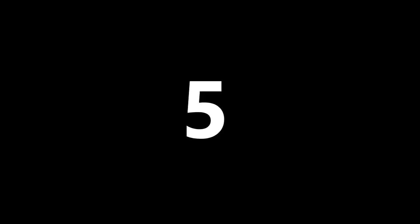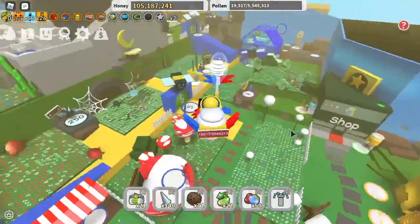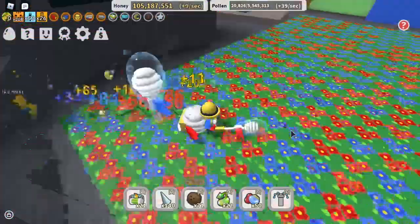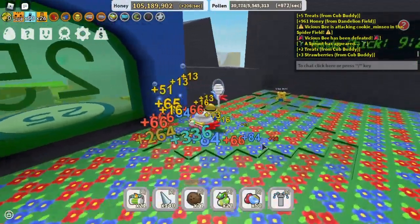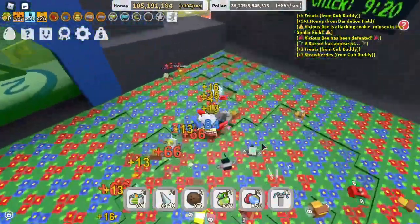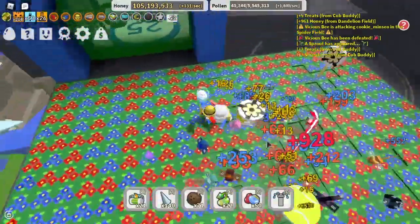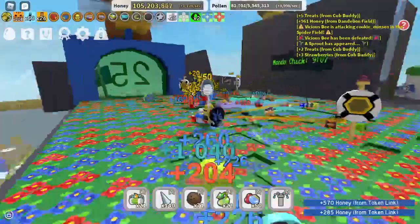So to start it off, number 5. Number 5 being the slowest way to level up your bees — it is grinding in fields and gathering pollen. Every time one of your bees gathers pollen, they get a tiny bit of bond, which helps them level up. Now if you go AFK in a field and just let the bees do all the work, they might get quite a bit of pollen, leveling them up. That is number 5.